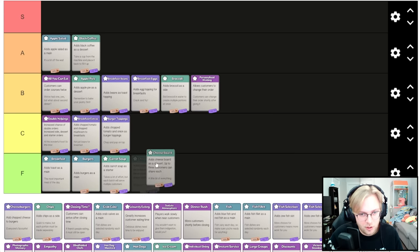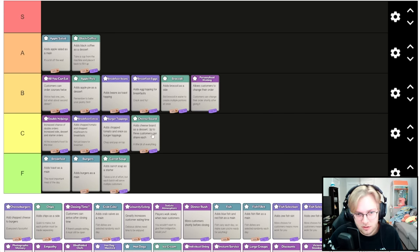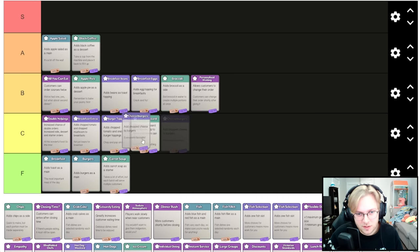Cheese board is the worst dessert — I really don't like it because you have to bus the table. Even if you didn't have to bus cheese board, black coffee would still be better because black coffee is so easily automated. Chopped cheese for burger — same as all burger toppings, try to avoid adding burger toppings.